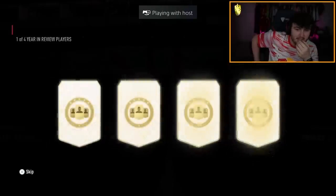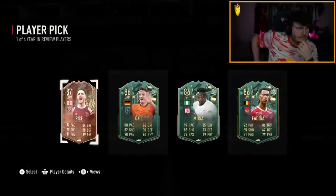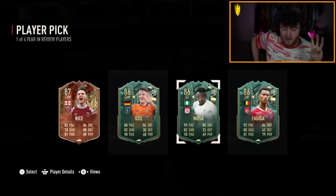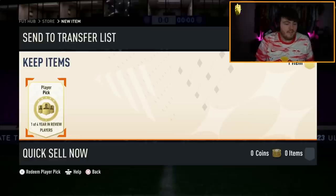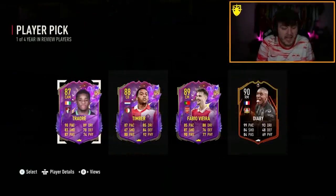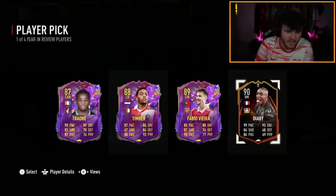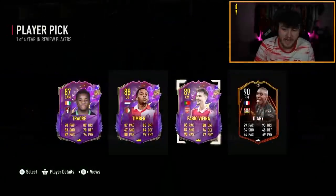Leon's year-in-review player pick next - yikes to that. Apparently the last one had three out of four being objective cards. I don't know why objective cards are in this - it should be SBCs only, to be honest. Jake's year-in-review player pick now - we've opened over 20 of these so far. Diaby that he doesn't already have - that's pretty good. He might be an Arsenal fan so Vieira might appeal, but Diaby is good if you haven't already got him. He definitely has more upgrade potential as well.